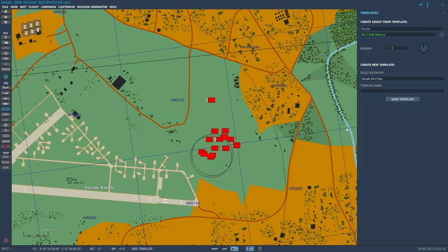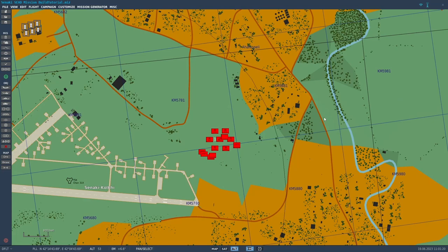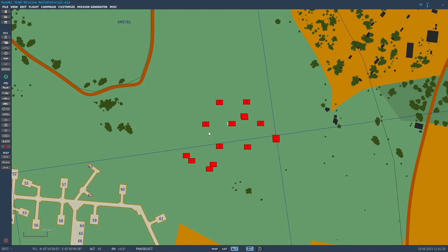Let's get off of the template. I'm going to select the placeholder unit I put in and delete it. Then I'll go down here to the template version and click on number one — that's the first vehicle — Sanaki SA-2 Site 1. You can see it's renamed the unit 'Sanaki SA-2 Site 1-1' and then sequentially named all the units, because of me putting that name in at the beginning.